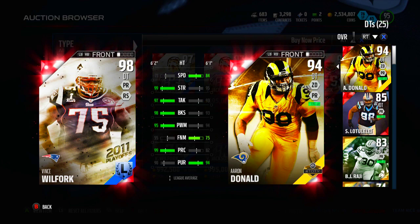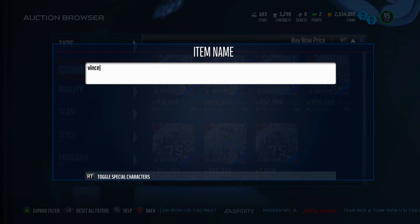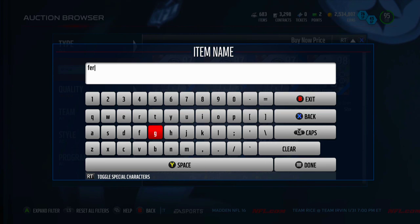Vince Wilfork — I would love to pick up that card for my team, but it's a little expensive right now, going for about a million. So that's a little out of my price range. Let's take a look at DeBrickashaw Ferguson, the other legend that came out yesterday.